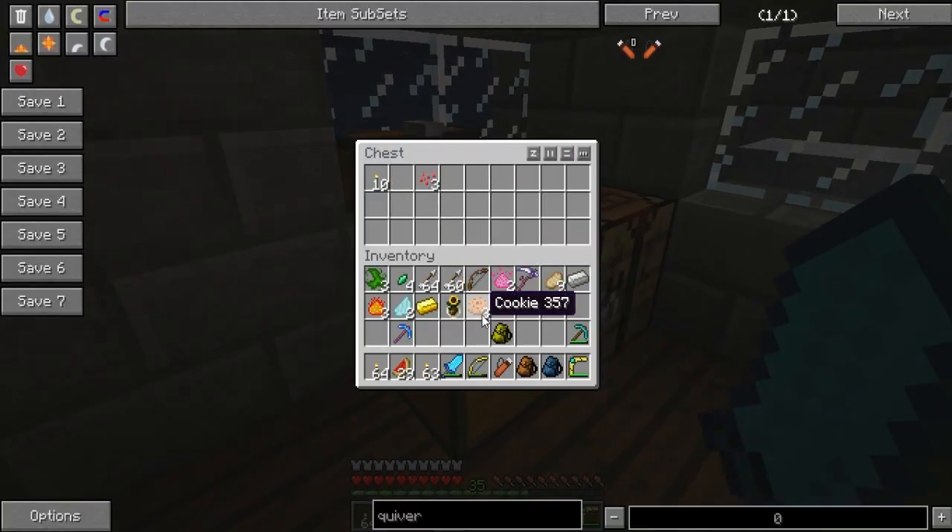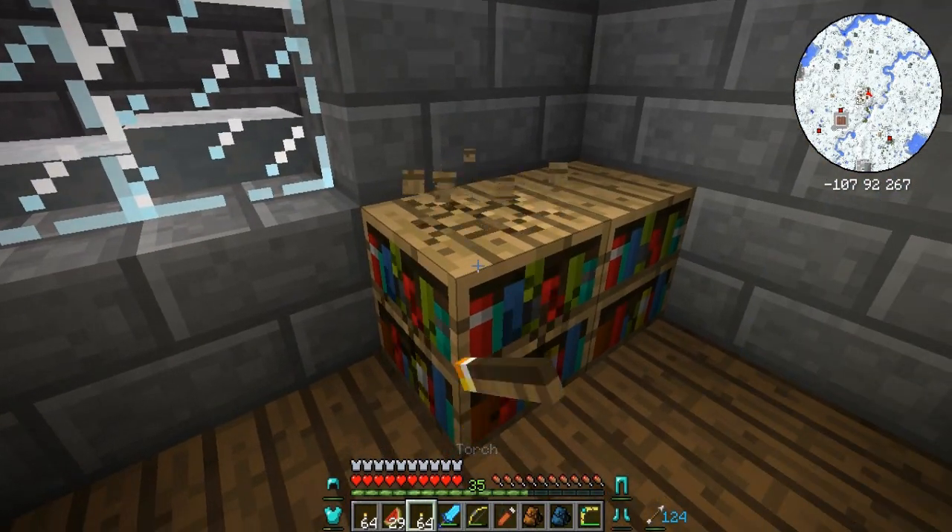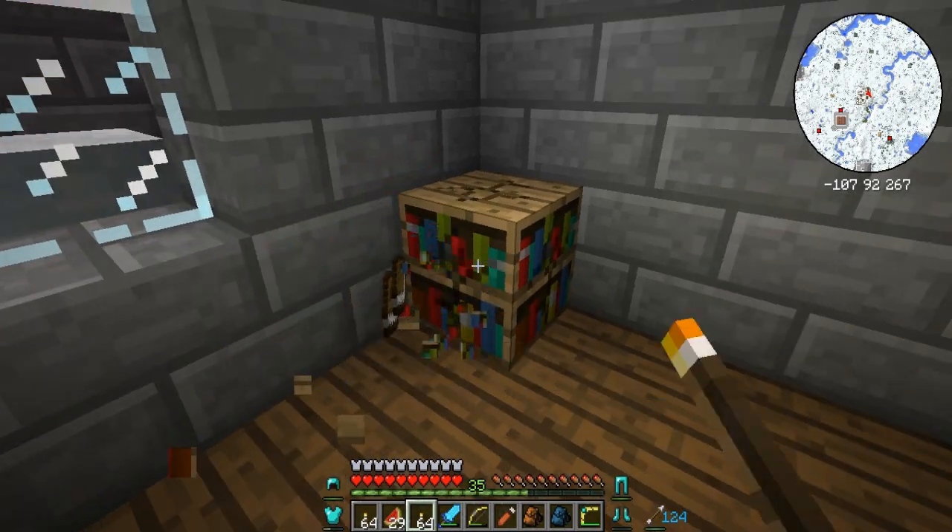Got some cookies — of course I'll take some cookies. I'll take one of those too. Bookcases! I'll take those because I need them for my enchanting room.